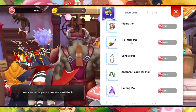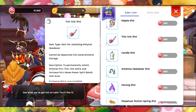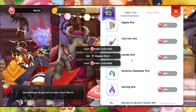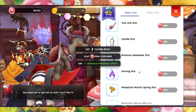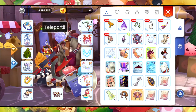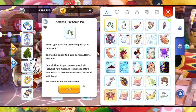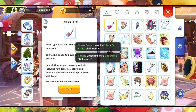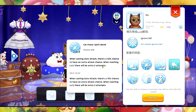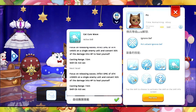In terms of unlocking this skill, all you need to do is go to the Kitty Shop and buy the Add-In Coin there. This one is for Poo — I'll buy this and unlock all three Amina skills. Upon using the Perpetual Motion Spring, we unlock Cat Power Spirit Bomb, Cat Strike, and Cat Cure Wave.